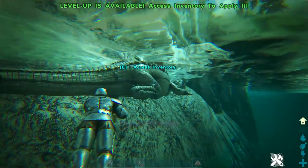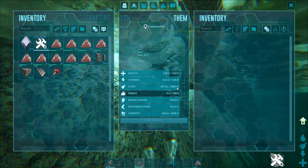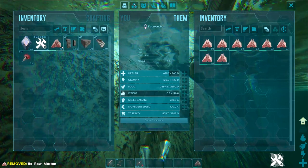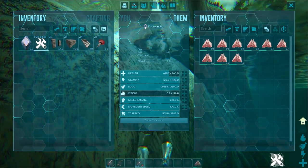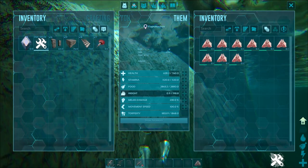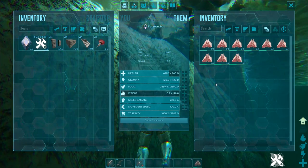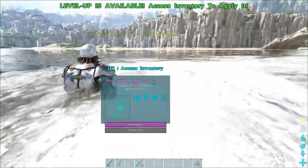Once it's knocked out, you will get dropped. It doesn't have an oxygen bar, so it won't drown if you knock it into water. Once you've got it knocked out, feed it some mutton. If you have access to its kibble — which is regular kibble — that will cause it to tame up faster. But raw mutton will do the job just as well.